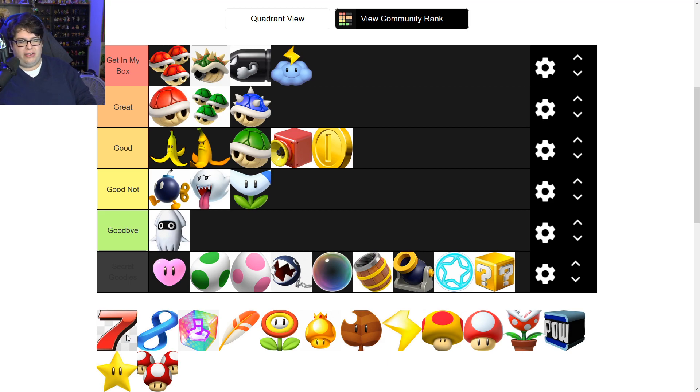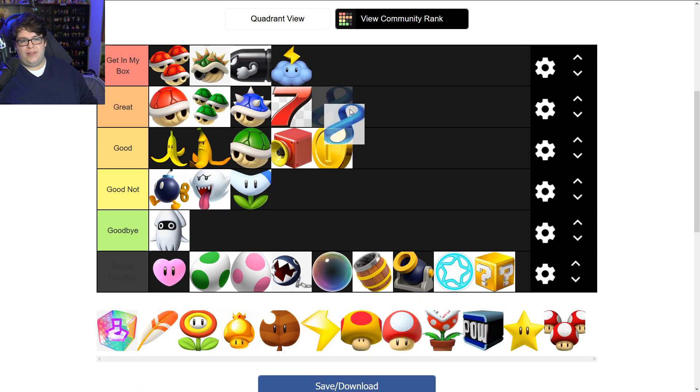The Crazy Eight and Lucky Seven — or Magical Seven — basically give you a conglomeration of different items, and they both go into 'Great' for that reason. It's a smart item to put in the game. They don't quite reach 'Get in My Box' because they're a little too powerful and sometimes you get them and press the button and it just doesn't work out.